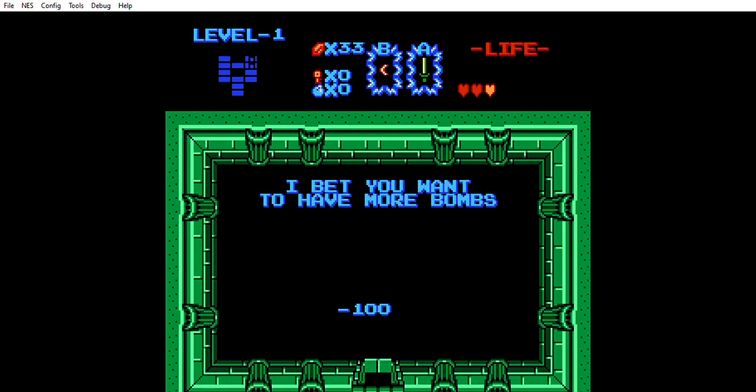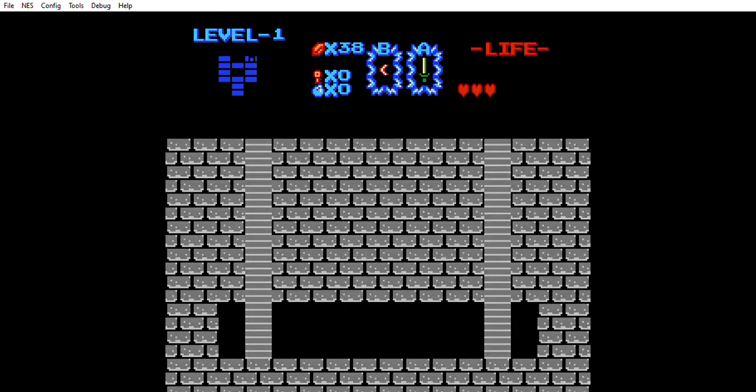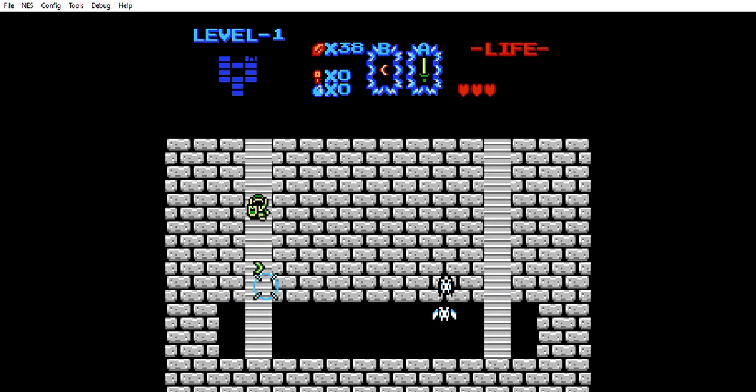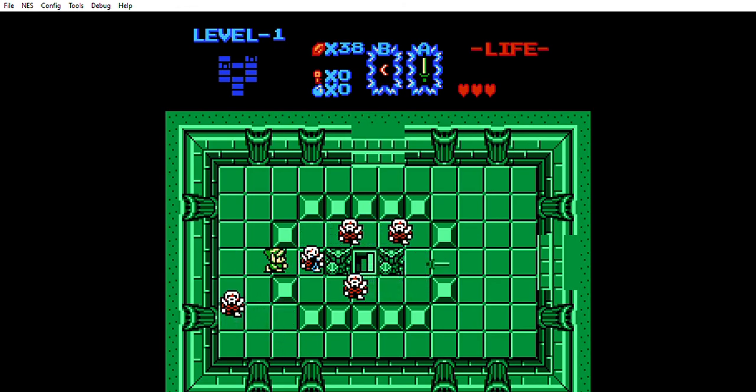We probably want more bombs — bomb upgrade if we can get a hundred rupees for that. Alright, we're good with health again. One of these blocks should move — there we go. Drawing from our experience with Zelda Outlands here. We can walk right through the wall too, which kind of renders the ladders a little useless if we can just cut across the wall.